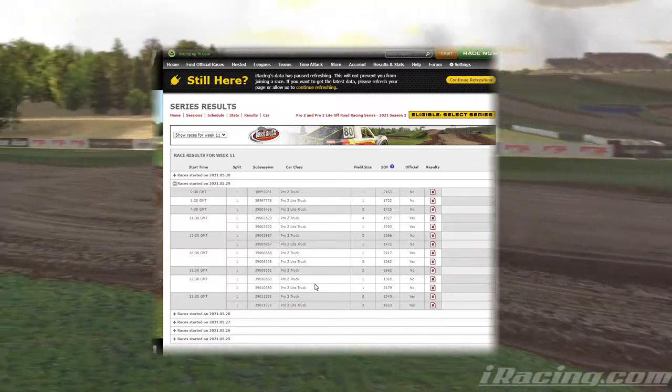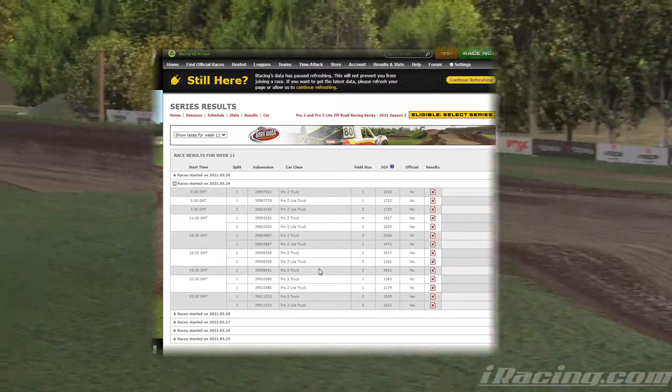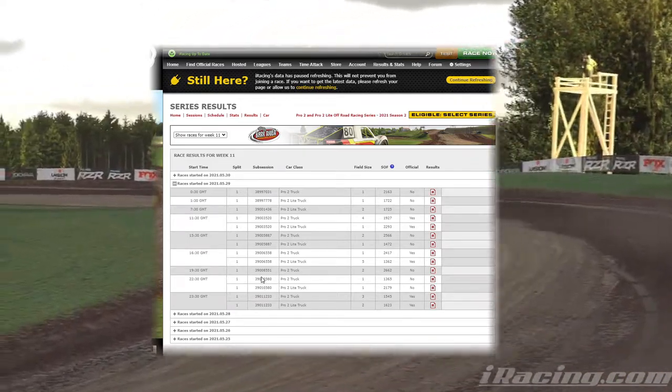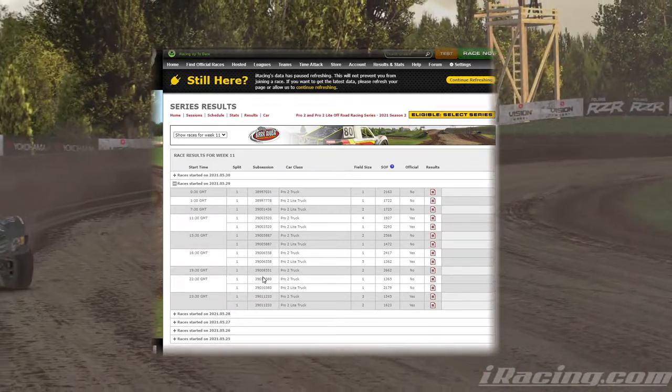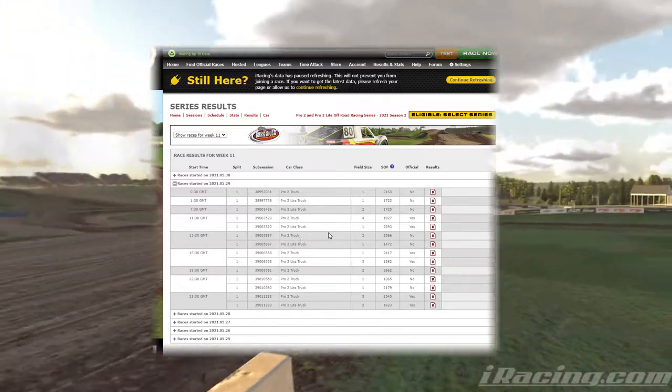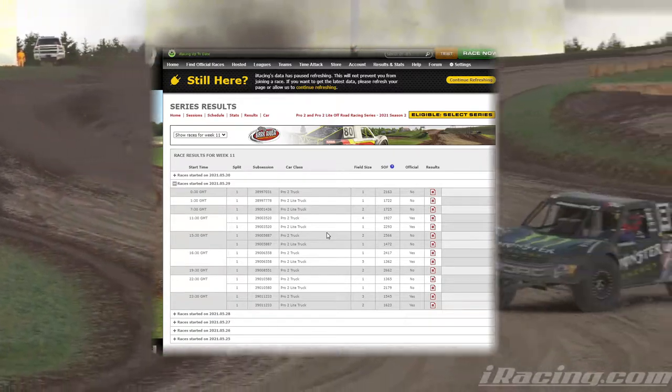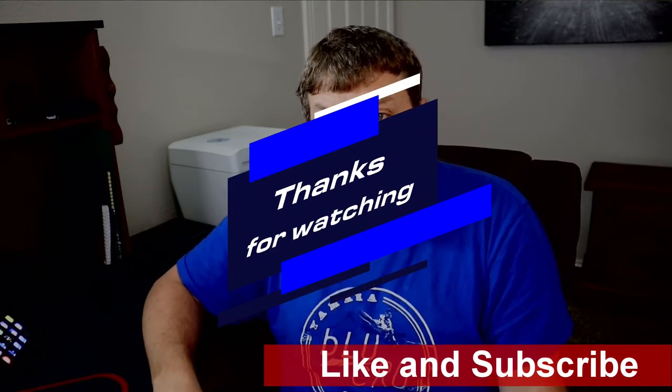Particularly on the longer tracks — Bark River and Crandon are both good longer tracks that should work out well for multi-class racing. And if you have to have a B-class license, you're going to have to drive safe in order to maintain that license. So what's your opinion on the changes that are coming for the 2021 Season 3 to off-road? If you enjoy this content, please consider subscribing to the channel, give it a thumbs up if you like it, thumbs down if you don't, and thanks for watching.